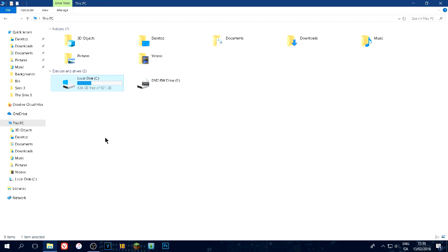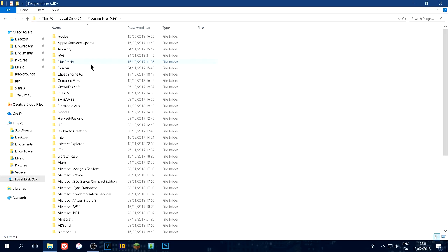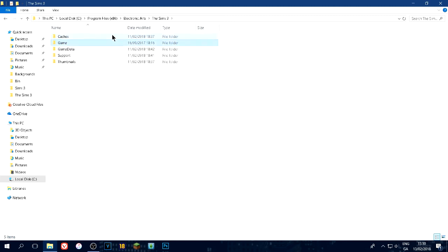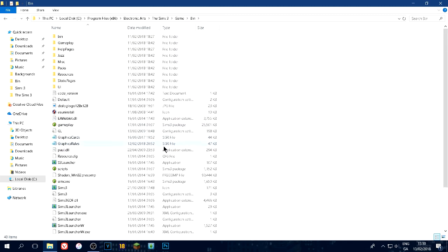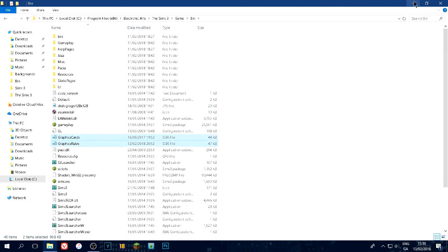What you want to do is go to Local Disk C, Program Files (x86), Electronic Arts, The Sims 3, Game, Bin. The first thing we're going to do is copy these two files: Graphics Cards and Graphics Rules. We're going to make two folders on the desktop - just call them A and B. One is going to be the backup, the other is the one we'll be editing. Having two copies makes our life a hundred percent easier.